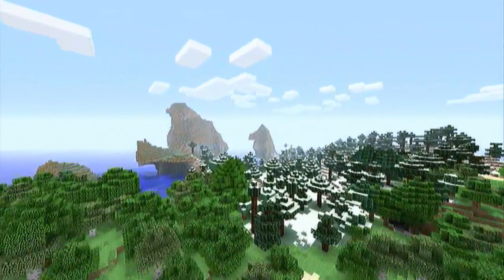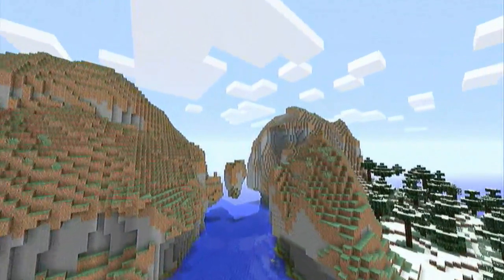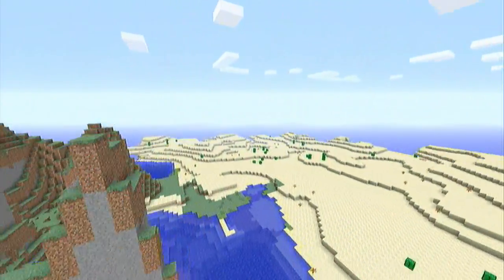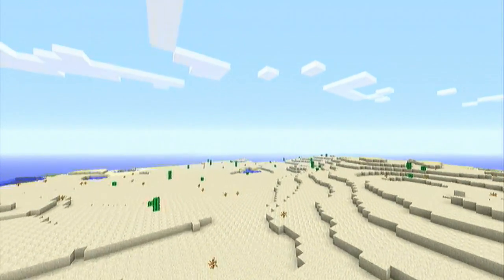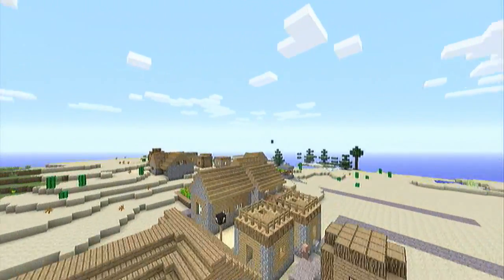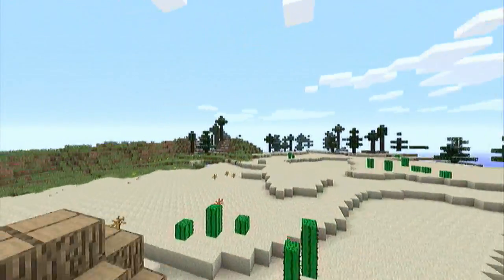There are no chests underground — they're all somewhere above ground. You don't have to dig down at all, though you can if you want to find resources to kill other people. There is a chest underwater, but I've surrounded that with glowstone just so it's a bit easier to find. As you can see, there are villages, and there might be chests in the villages — who knows.